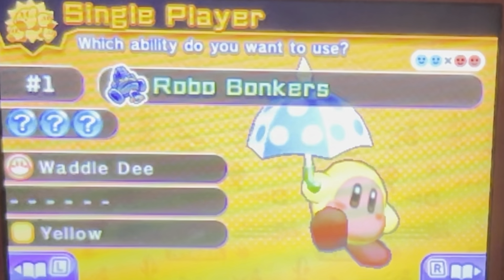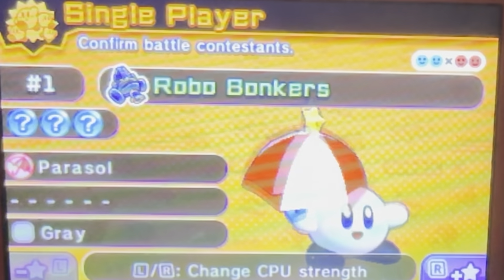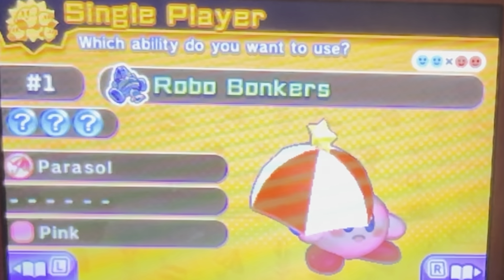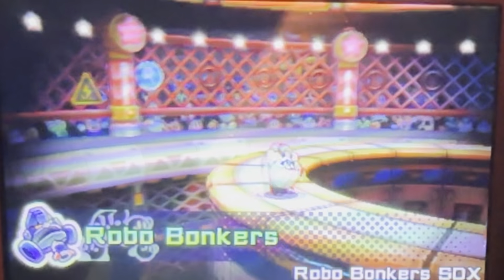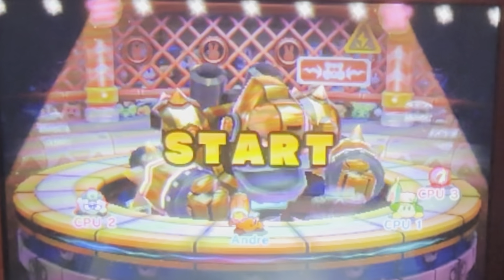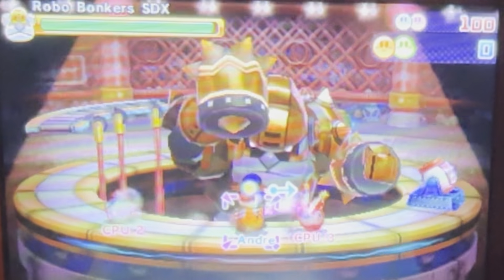Let's change the team a slight bit — first change this to Bandana Waddle Dee with a green color scheme. For white Kirby I think the doctor ability suits him best, and for the last one let's go with parasol. I think we're all set. But I need to check out what this Robo Bonkers SDX thing is about — I never stumbled across this before. Is this supposed to be a much harder version than the DX form? Robo Bonkers SDX — oh boy, this guy looks like he's gonna be a massive problem.